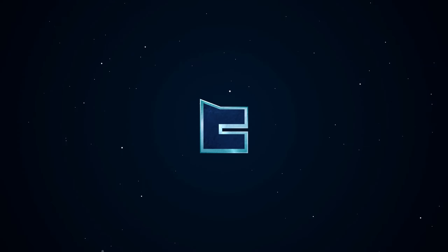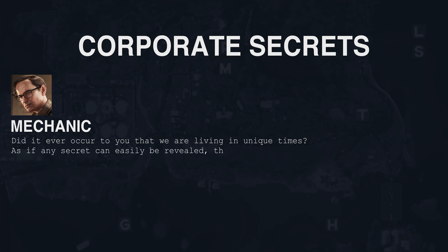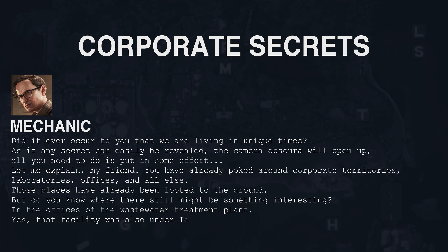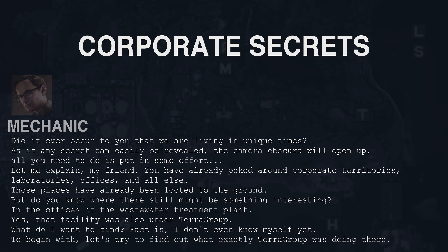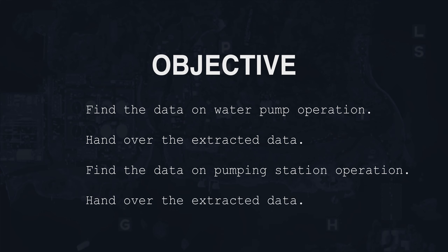Hello guys, it's Claymore here and welcome back to the channel. I have another bite-sized Lighthouse task guide for you today, and this time we'll be looking at Corporate Secrets. The objective for this task is to retrieve two folders of data from the Water Treatment Plant, more commonly known as the Rogue Usec Compound, and to extract with them.